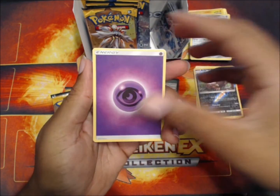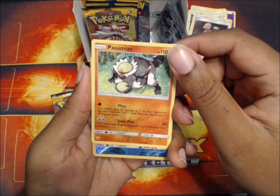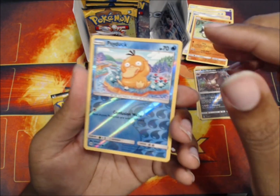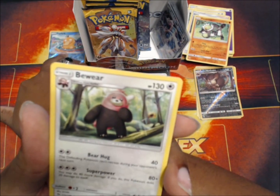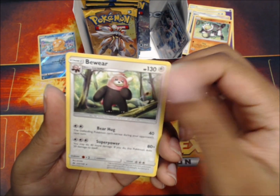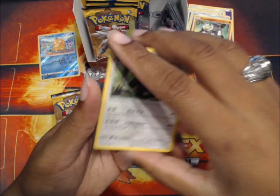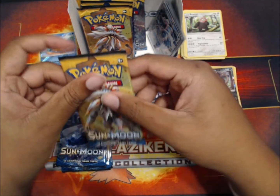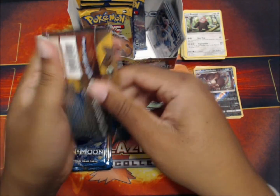Of course you get the free energy. Spinda, Lima, Passimian reverse - yo, I don't have this one! It gets its own corner. Has anybody ever read Bewear's card? This guy's a killer - he doesn't even know his own strength and can basically kill his own trainer just by hugging them. Like, 'good match trainer,' tries to hug him - trainer is dead. That's crazy.